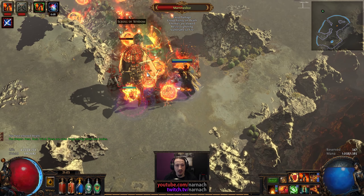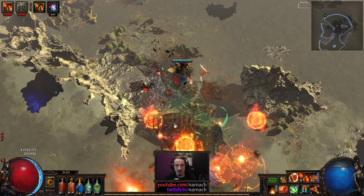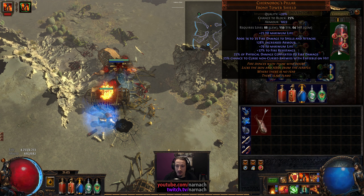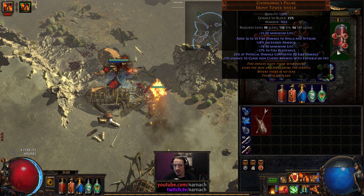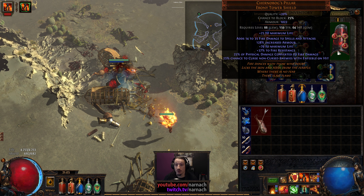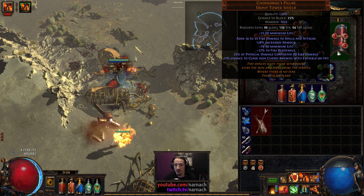In between episodes I traded for a new shield - it is the wonderful looking Shadow Box Pillar. This one is relatively common; I tend to find at least one every league or so. But in 2.6 and in 3.0 this shield has been buffed quite a bit. It now does spell damage and it gives fire damage to both spells and attacks.